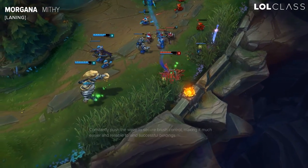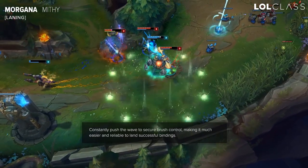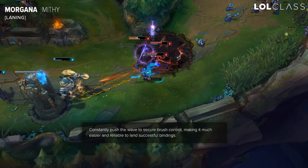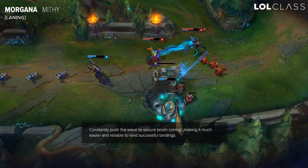The main thing that provides pressure with Morgana is the fact that if you have brush control, it's easier to land bindings because the opponent doesn't know where they're coming from and it's harder for them to dodge. The other thing you can do with Morgana is really pressure the enemy tower because you're very hard to get ganked with your black shield if you use it properly and at the right time.